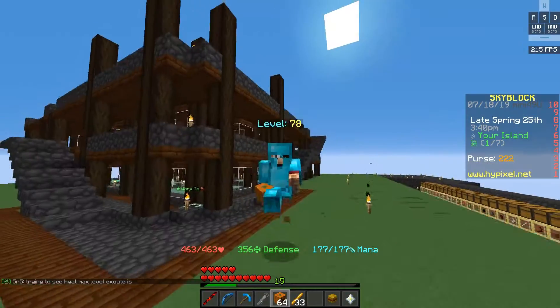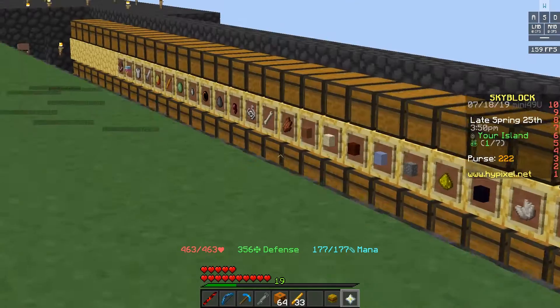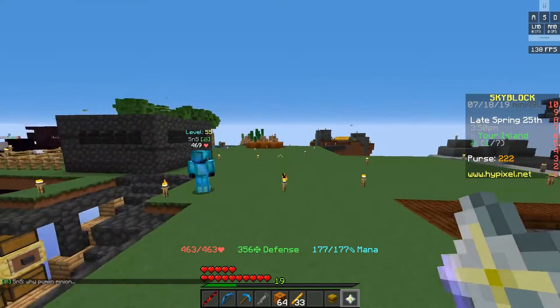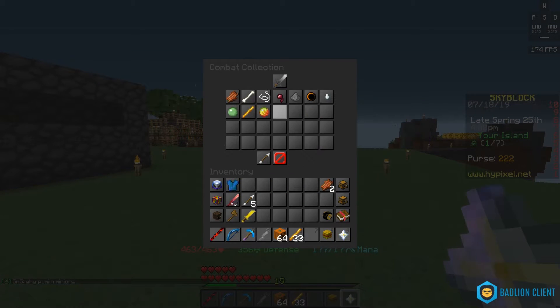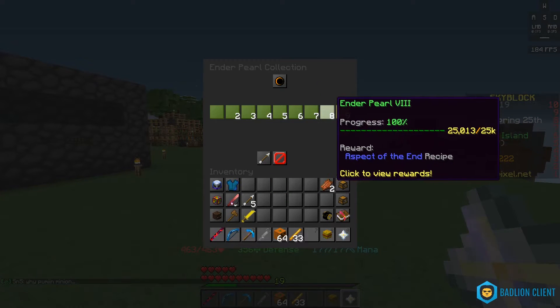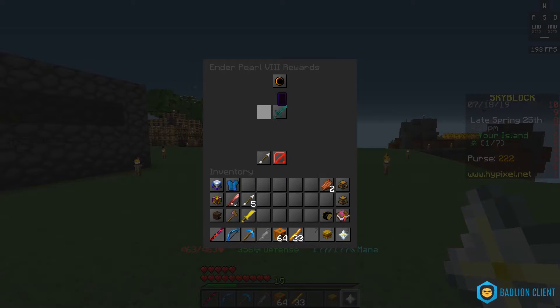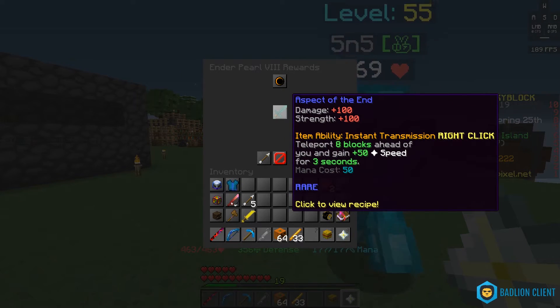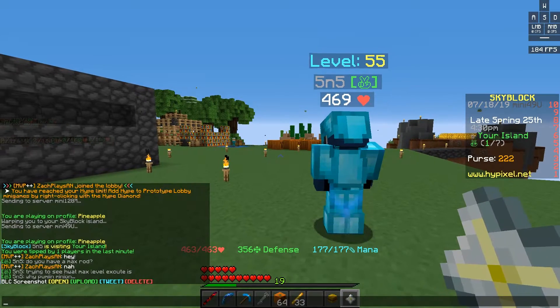This is going to be an upgrade that is very well needed, and something I've recently unlocked the crafting for. I've had the materials for it for a while now in the ender pearl chest over there. You guys probably already know from the title, but let's look into our collection — combat, ender pearls. Aspect of the End! We are at 100% as you can see. It's gonna do 100 damage, 100 strength, item ability: Instant Transmission — teleport 8 blocks ahead of you and gain +50 speed for 3 seconds, costs 50 mana. To craft it we need an enchanted diamond and 32 enchanted eyes of ender.